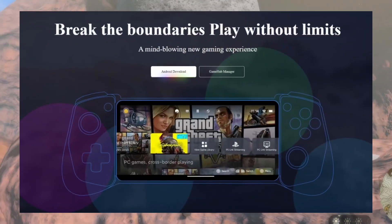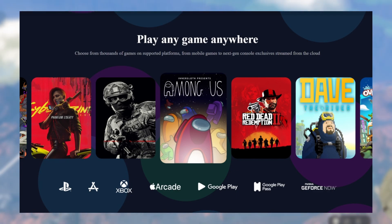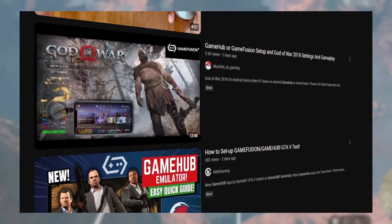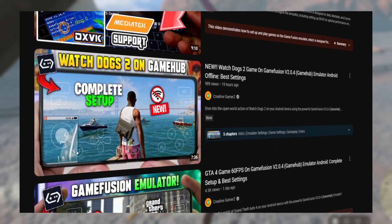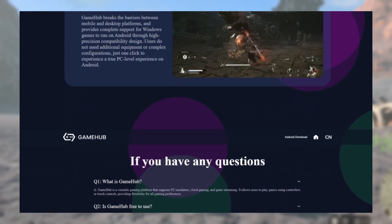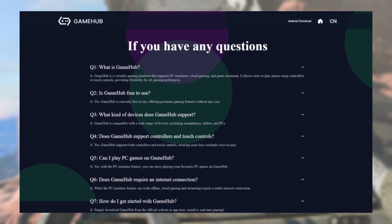Starting with Gamesir's Gamehub, which got a lot of attention recently. Gamehub is a gaming platform where you can emulate PC games, do cloud gaming, and game streaming, but we'll just focus on PC emulation. There are gameplay tests on the internet, and comments and posts suggest the performance is not great compared to Winlator — it's either similar or even worse. However, it's still early, and since it's funded by a company, improvements may come faster. At least they made it available to everyone without requiring any controller or a paywall, and that's a thumbs up.